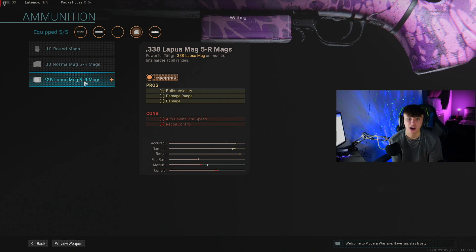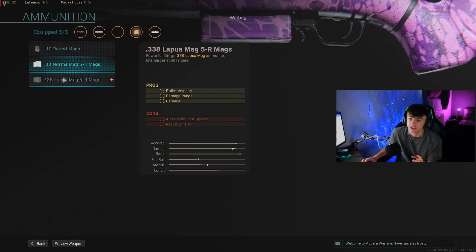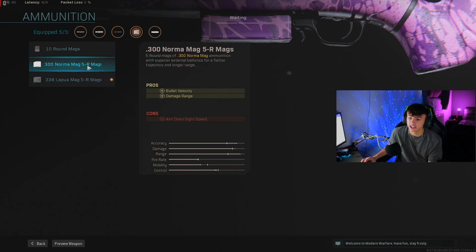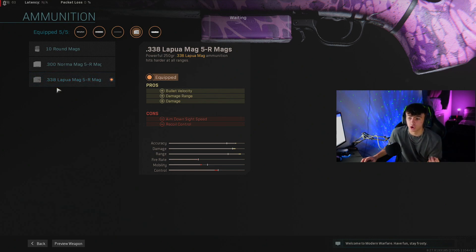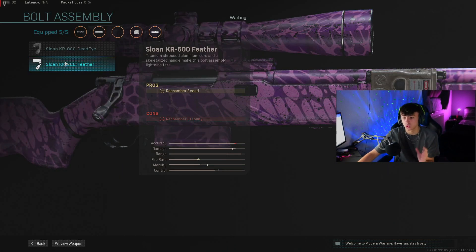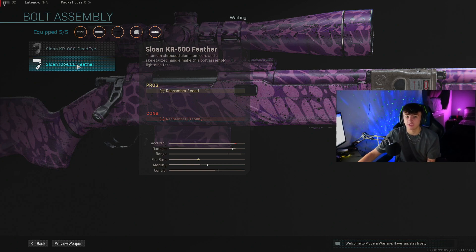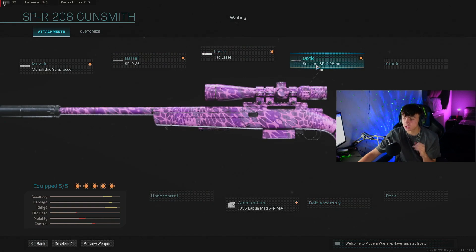Finally, we run the Lapua Mag. This increases bullet velocity for less bullet drop, boosts damage range, and increases damage. It does slightly take away from ADS speed and recoil control, but recoil doesn't matter on a bolt-action anyway. I tested a couple of options and preferred the extra damage this one provides. There's also a bolt assembly attachment on this gun that increases rechamber speed and fire rate, which I'd love to run, but since the gun has no default sight you're forced to use that slot for optics.